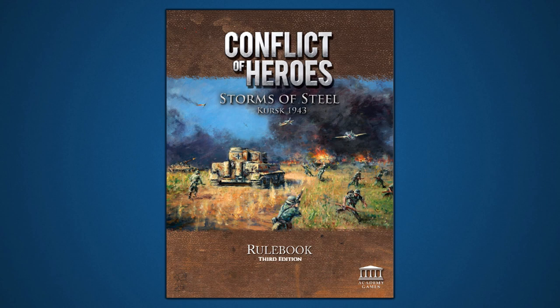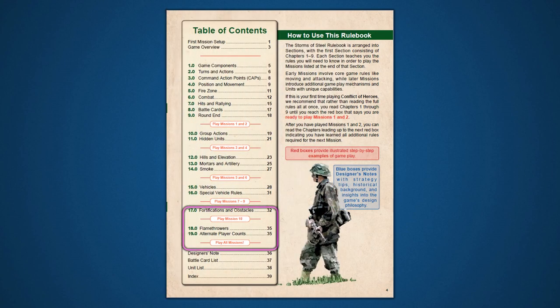That wraps up our advanced tutorial series for Conflict of Heroes: Storms of Steel. Now that we've covered the last section of advanced rules, you should be ready to play all missions the game has to offer. Storms of Steel has 16 missions, so there is plenty of content to keep you busy for some time to come. Enjoy!